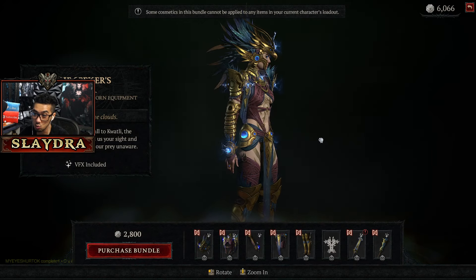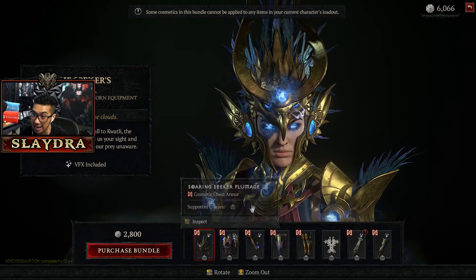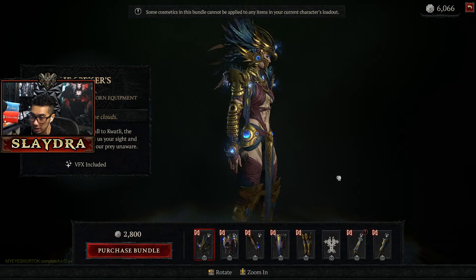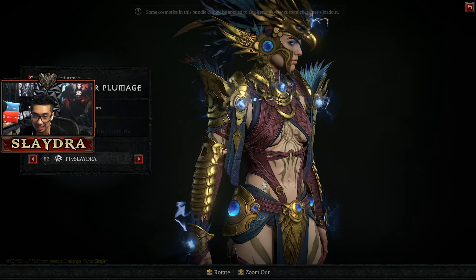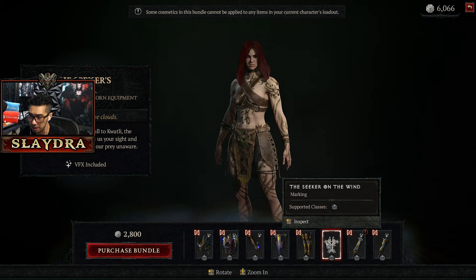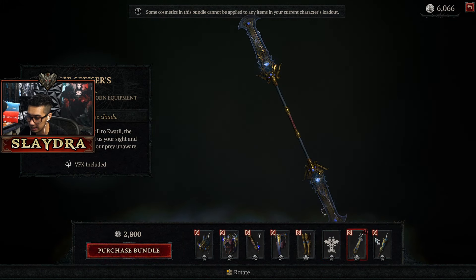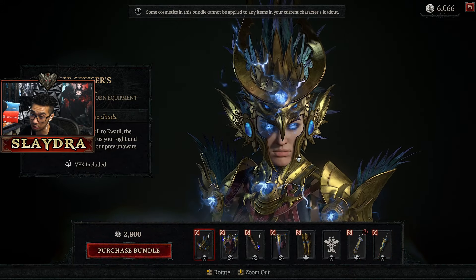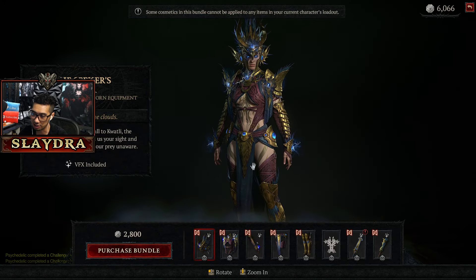Starting off with the actual skins — is this a Spirit Born one? I'm guessing yes. It's 2800 credits, has VFX, a little fan service, and you get some extra tattoos and a cosmetic with lightning on it. That's pretty cool honestly — I think this is a pretty decent looking skin. I'll give that one like a six.